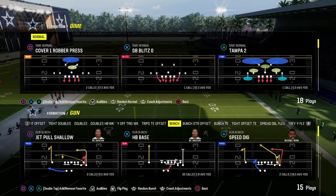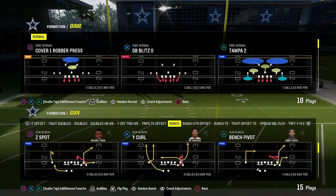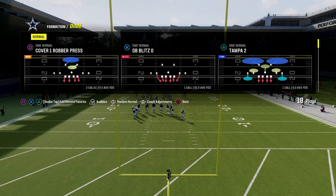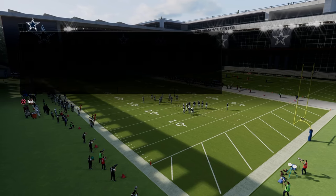In this video I'm going to be breaking down one of the best blitzes in Madden 24. It comes out of the Dime Normal formation. You can find this in the 4-6 Multiple D, as well as the Kansas City Chiefs defensive playbook. Super effective little formation here.